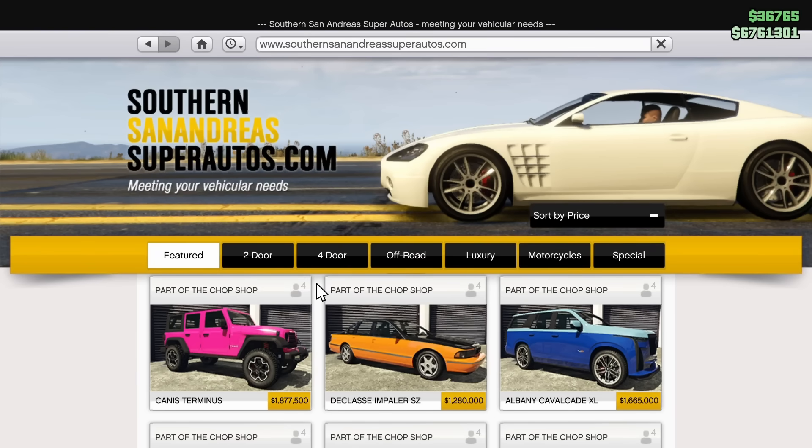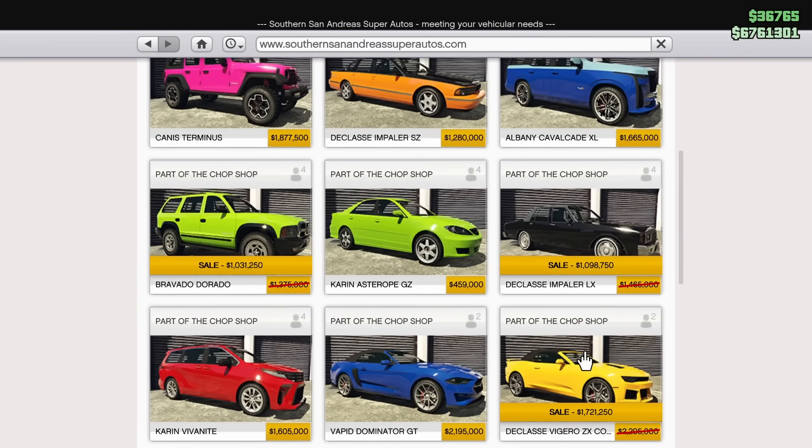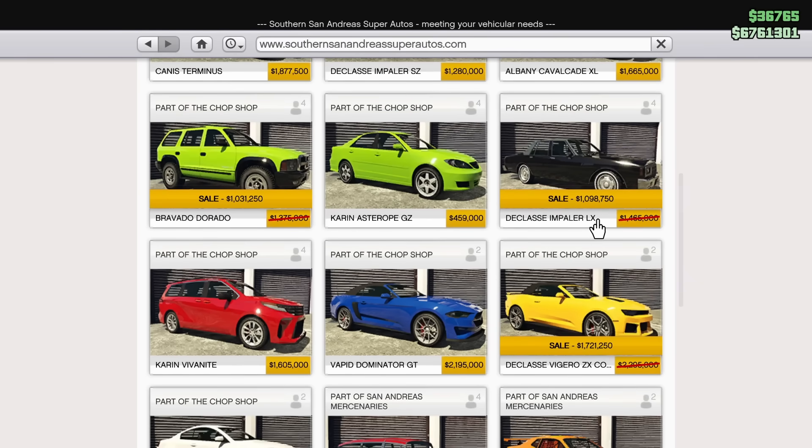Over on Southern San Andreas Super Autos, we also have discounts on the Bravado Dorado, the Declassy Impaler LX, and the Declassy Vigoro ZX Convertible. All three of these cars are not that great, but they are all 25% off. If you're interested in any of them, now is a good time to buy. Out of the three, the ZX Convertible is probably the best, but it has a few texture glitches — like this window that sticks up even when the roof is down — so it's kind of annoying. Neither the Dorado nor the Impaler LX are great either.